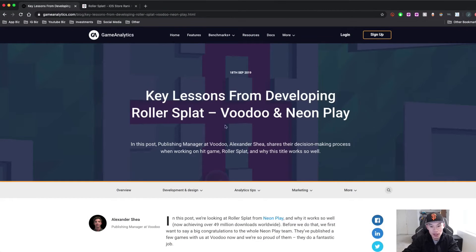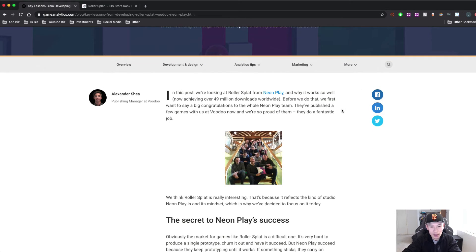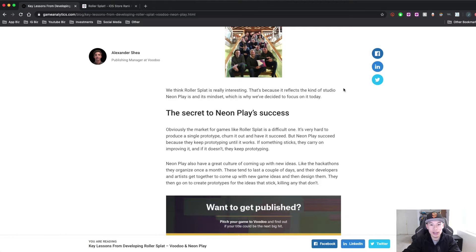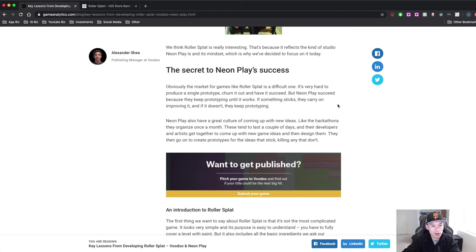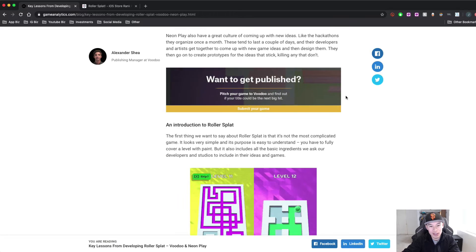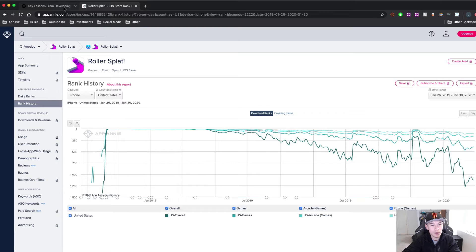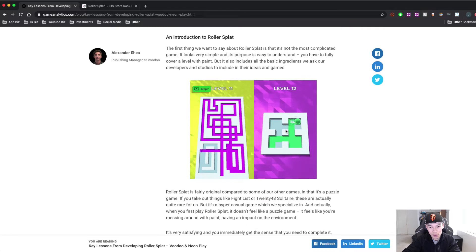Roller Splat is a game that was built by Neonplay, published by Voodoo, and it was able to acquire 49 million downloads worldwide. The way they built the game was interesting — they had a hackathon they organize once a month, and I'll post the article so you can check it out. Their team quickly came up with this idea; I think it was around last February when it started hitting the top. It hit number one, so it was a really good game. It's really simple — you play as a ball painting in a maze with a swipe mechanic, so I thought let's try to build it in Buildbox.